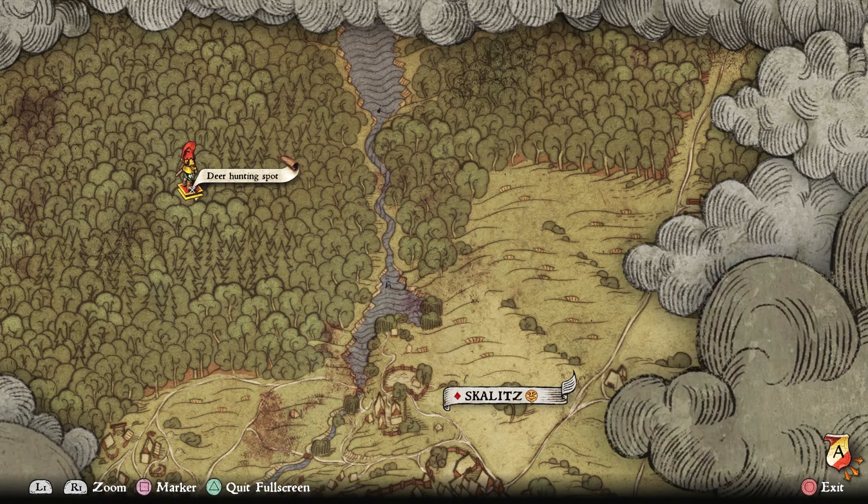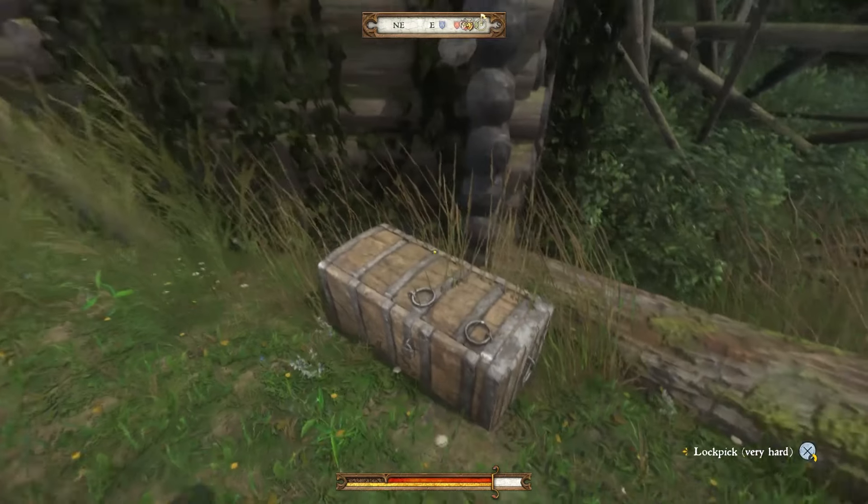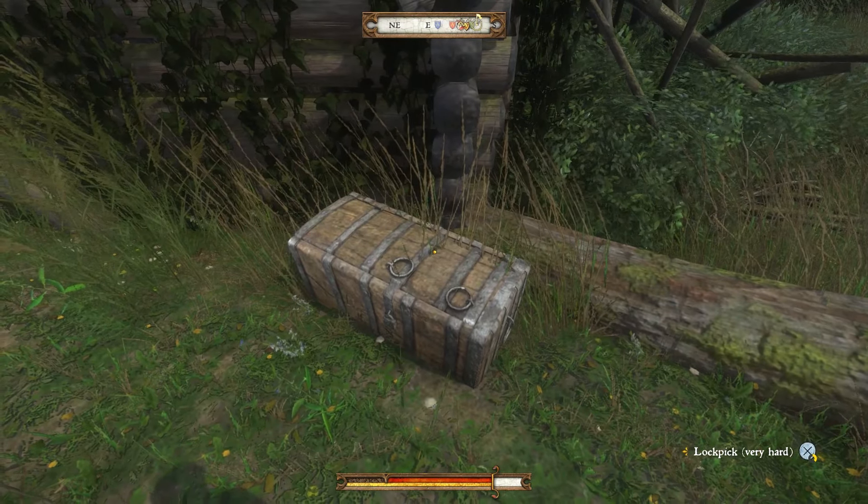When you're there, there is a burned down cabin. You can't go into the cabin, but if you look near the cabin on the outside, there is a chest. Very hard to open. That is your treasure.